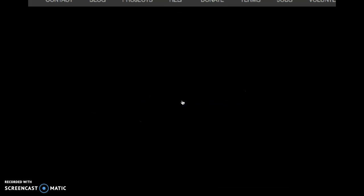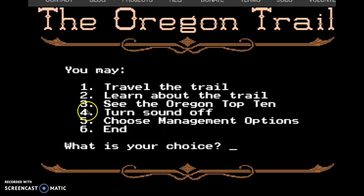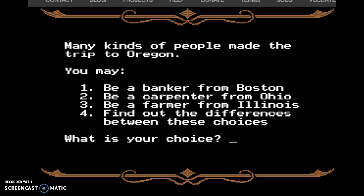So at first glance, it definitely looks like a pretty old game. The graphics are pretty pixelated. I'm not sure how you choose things — oh, you press the number. Now let's travel the trail. I could be a banker, carpenter, or a farmer. I would assume bankers have kind of a lot of money, so I'm going to go with that one.